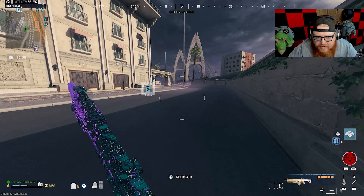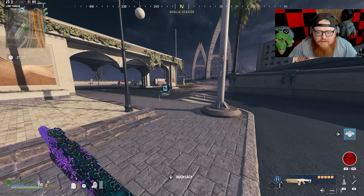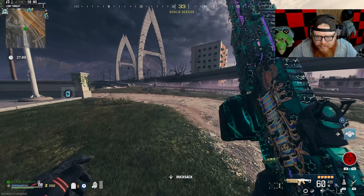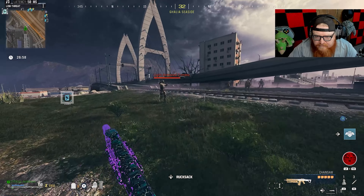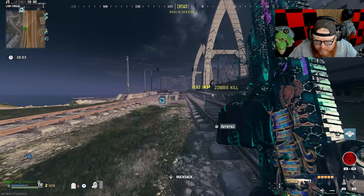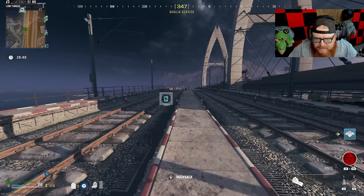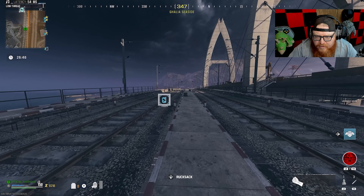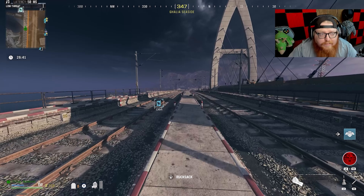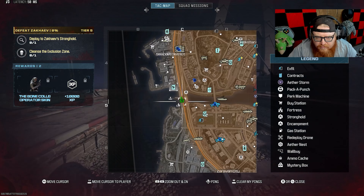We got the Sidewinder done! But we're not quite over just yet - I want to go do this contract and then go get a tier 3 vest. The chainsaw works pretty well on tier 2 zombies as well. I'll show you if one pops up in front of me, because this should overlap here pretty soon.